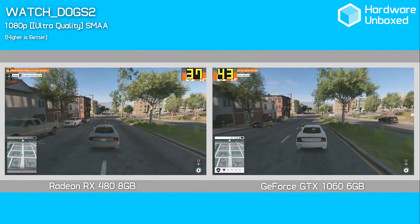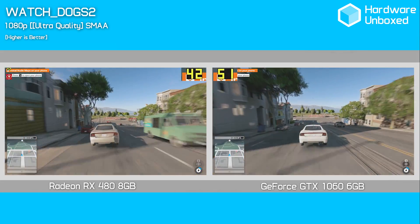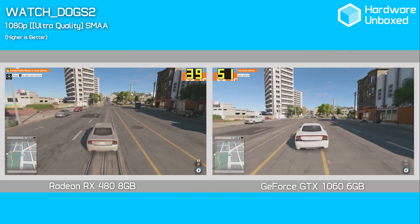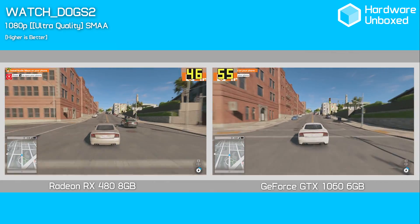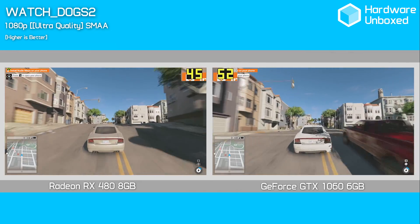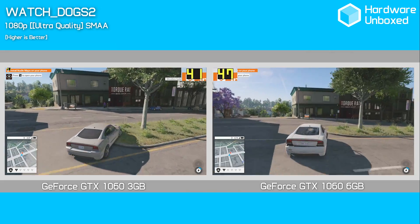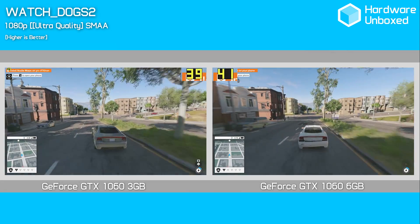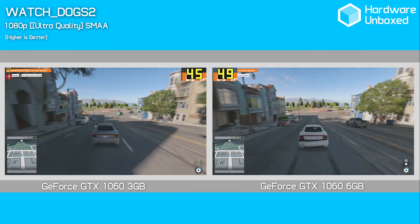Here we have a comparison between the GTX 1060 and RX 480 side by side. Please note that overlays aren't working in this title at this point in time, so I can't provide the usual on-screen statistics using RivaTuner. You can see the FRAPS frame rate counter, so keep an eye on that as we go through this quick comparison. Lastly, let's compare the GTX 1060 3GB and 6GB models side by side. The 3GB model plays just fine at 1080p, and we found a similar experience between these two models at 1440p as well.